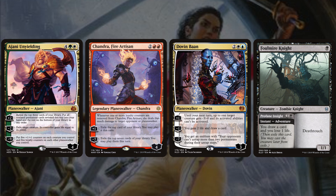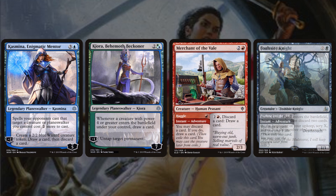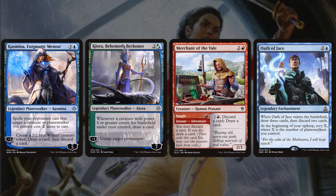Chandra Fire Artisan is a decent draw engine. Dovin Bond adds a control aspect with draw. Foulmire Knight is a 1-mana 1/1 deathtouch creature that adventures into Profane Insight — a 3-mana instant-speed draw a card and lose a life — essentially a cantrip that also makes a 1/1 death toucher to defend our planeswalkers. Kazmina, Enigmatic Mentor, Cure of Behemoth Beckoner, Merchant of the Veil, and Oath of Jace provide additional draw.